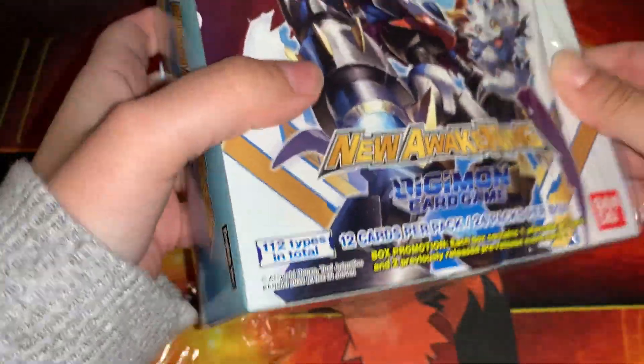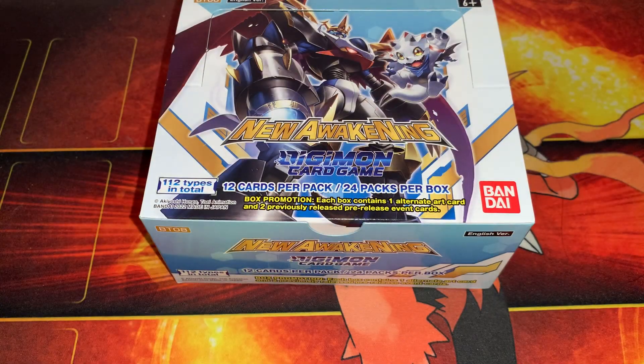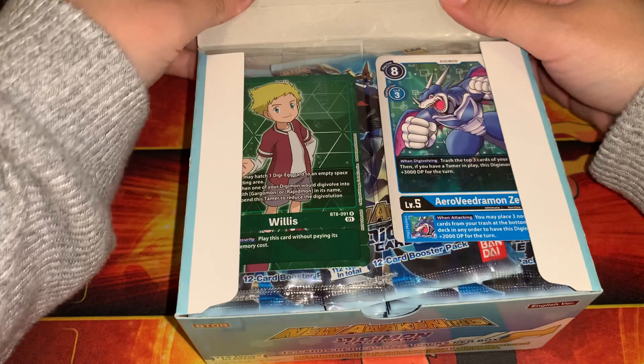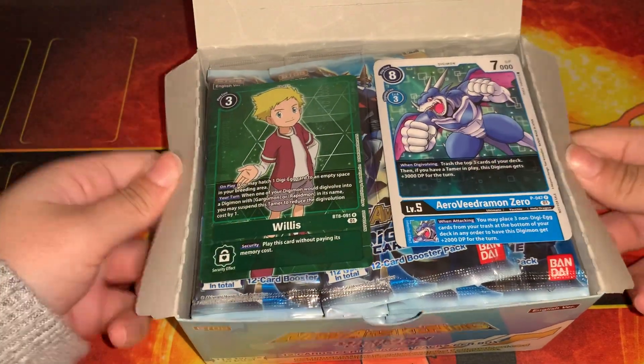I decided I wanted to build basically everything. So our box topper will be Willis. We've got Willis there and Erevee Dremon zero.